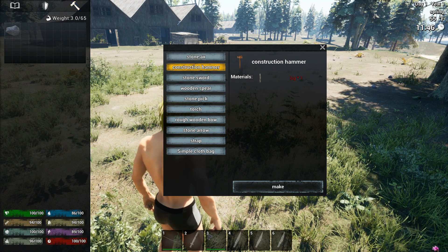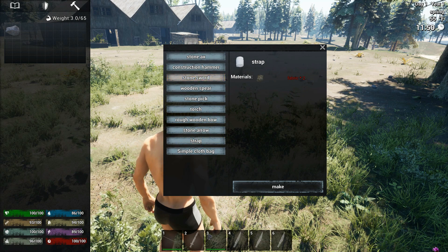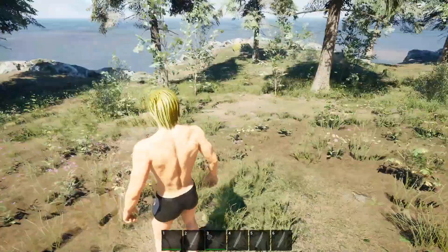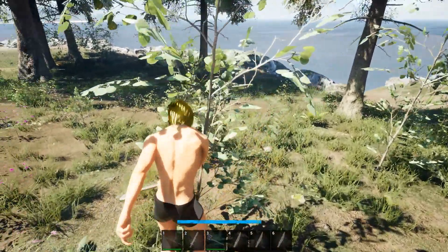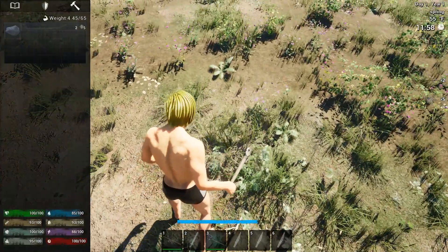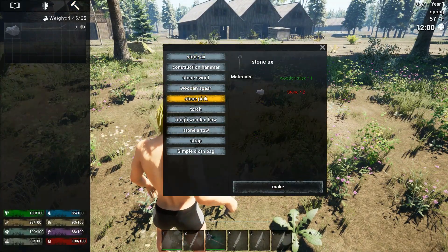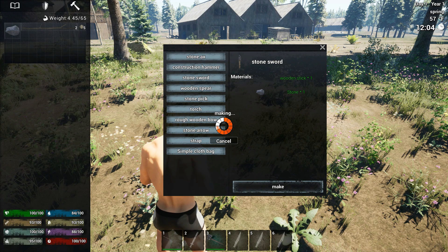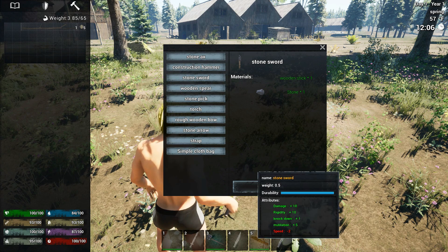What else am I gonna need? I know I'm gonna need a construction hammer, but I don't think I need that just yet. This is a knife — it says stone sword, but it's a knife. We need another stick, so we could cut down this little shrub right here. Let's pull out the axe and smack this thing. We picked up some plant fibers and some more sticks. So let's go back and hit stone sword — craft that up so we have one.